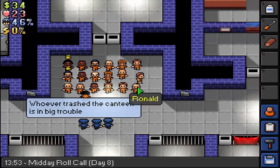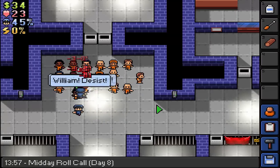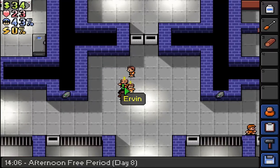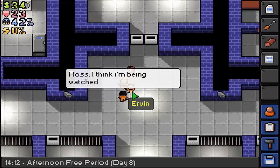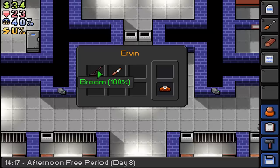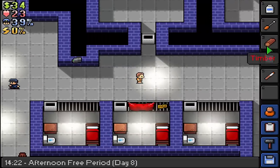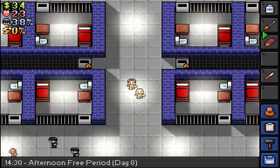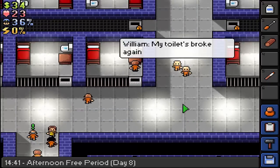Ronald is on lookout for a sock - just let me take my shoes off. Afternoon free period - crafting note, we'll have that. Pack of smokes, I'll grab that because people often ask for them. Crafting note - water putty, had that one already, never mind.